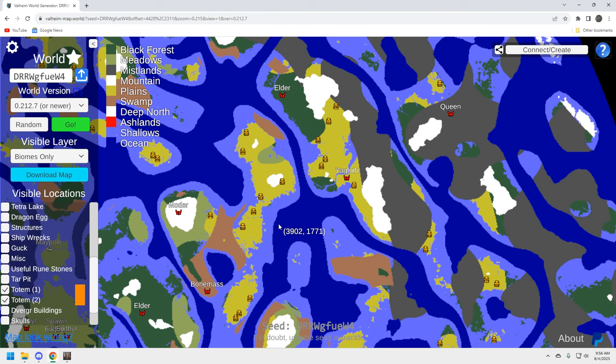This is actually a very good plains layout — it looks like 10 to 15 totem camps all within proximity of Yagloth. Looking at the tar pits for your tar and aesthetic builds, there are plenty of tar pits. So we've got a decent Elder, decent Bone Mass, a pretty good Moder, and a pretty good Yagloth right away — four bosses that are pretty solid, which is great.